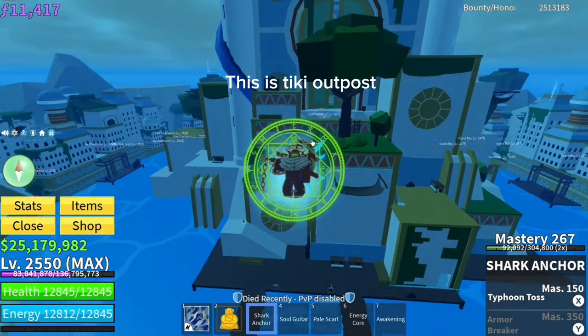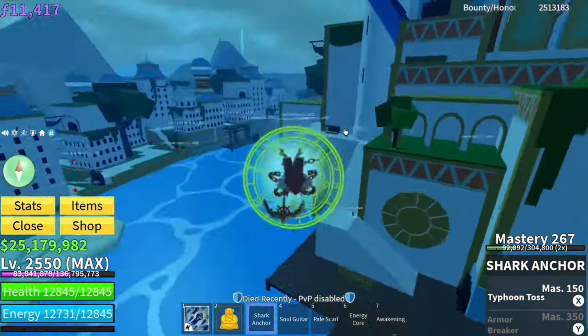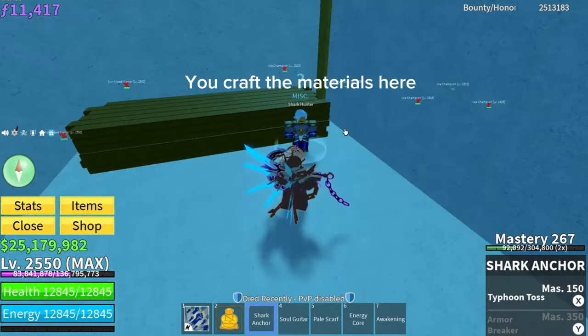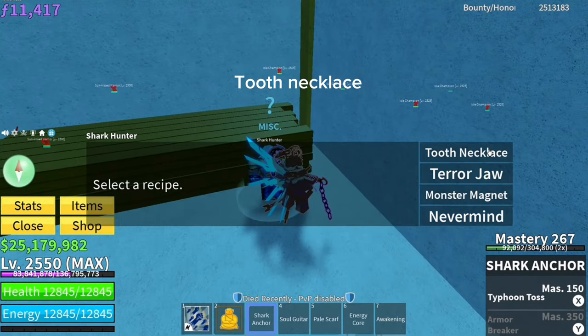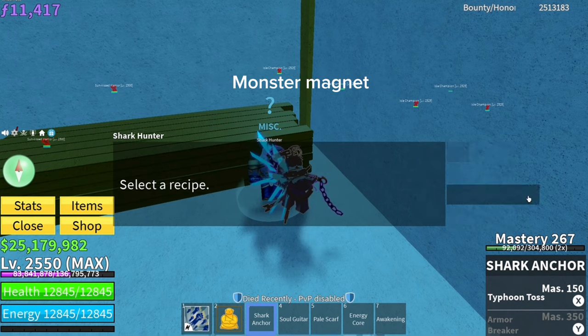This is Tiki Outpost. The shark hunter is located in here. You craft the materials here — you have to make them: Tooth Necklace and Terror Jaw. Then you can craft the Monster Magnet.